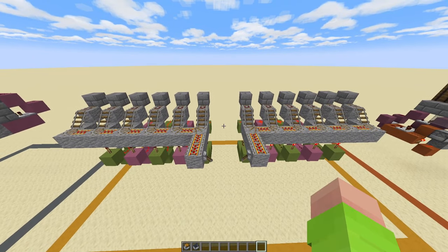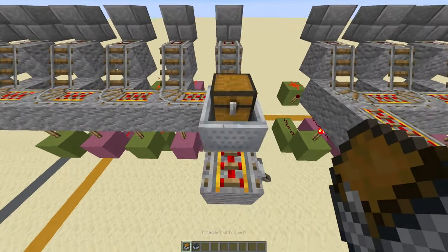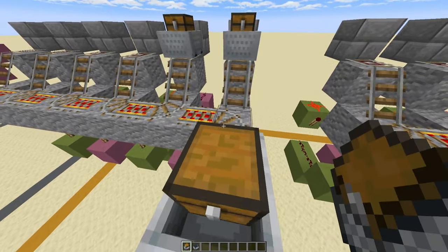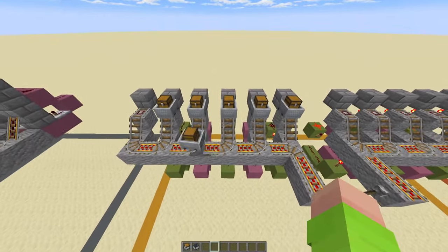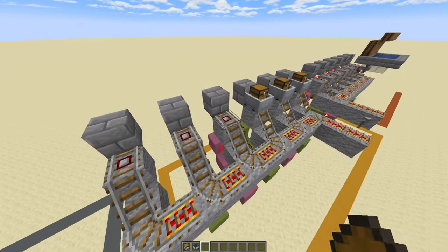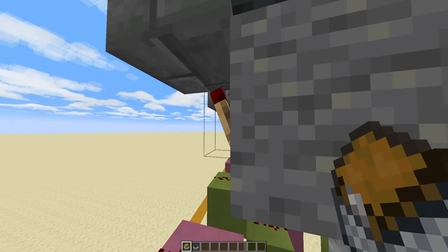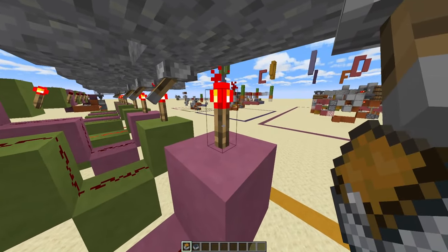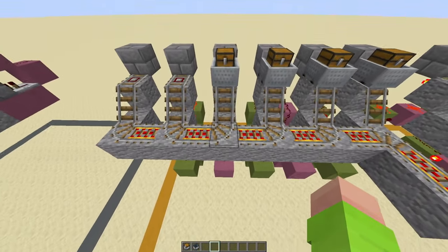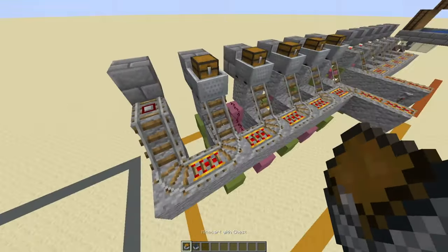So this here is the unloading platform. And the way it works is if a minecart train comes in, one at a time, they will each go into their own individual bay, like so. And the way it works is quite simple. So once a minecart comes in and goes on top of the detector rail, it will unpower the torch, unpowering the redstone, which will then let this torch turn back on. That will then switch the rail, going over to here, and the same will repeat over and over again.